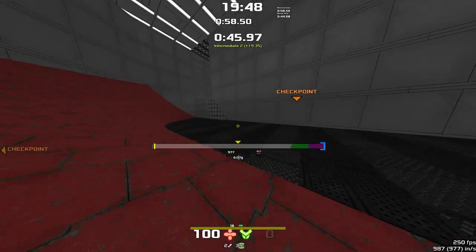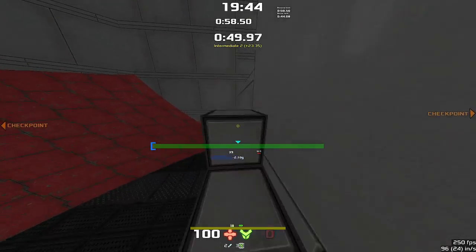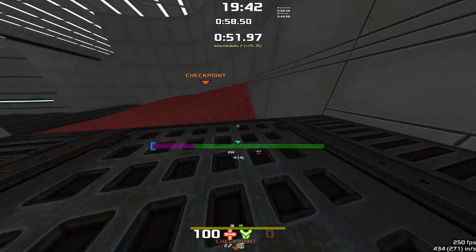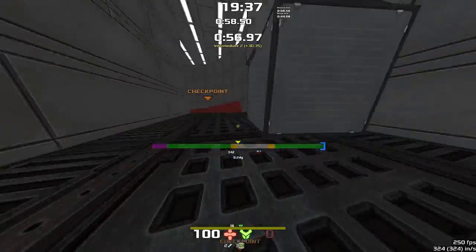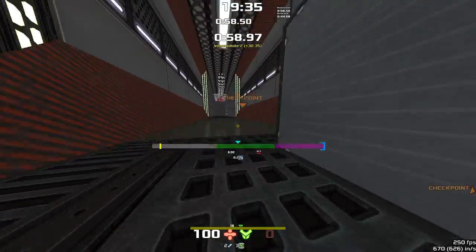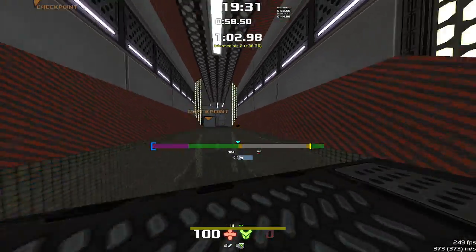Over here you've got two options. You can either take these box stairs up here, hopping up, or you can come round here and jump up — potentially over that, potentially round it. Most likely people are going to do the swim of shame, but otherwise you've got that.